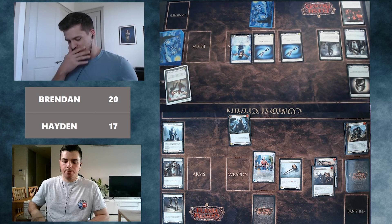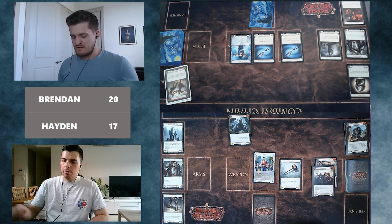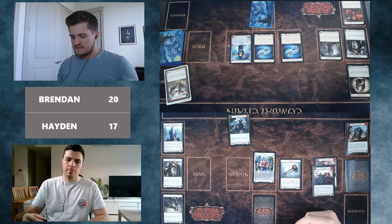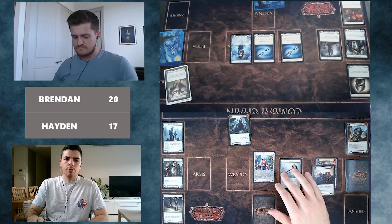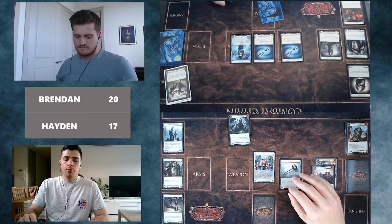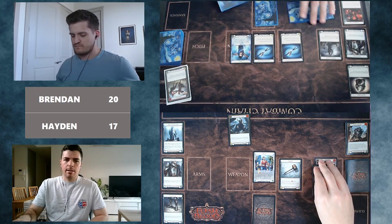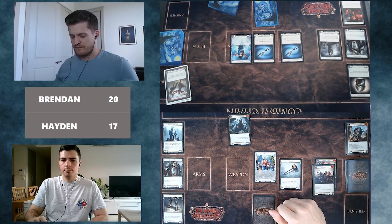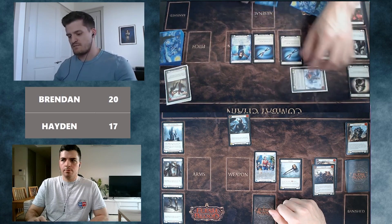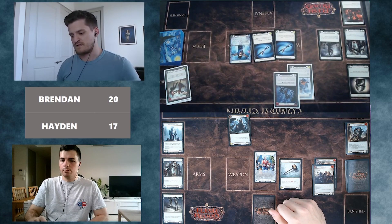Brendan is tanking on how to block. Hayden notes: the earlier defense reactions come out from the Katsu player, the better it is for Bravo in the late game when he can start dominating cards and pushing through damage — or potentially getting lethal in the end game. Any defense reactions coming out early are welcome. Brendan decides this is the highest-value play that gives lines to work with next turn, blocking for six.